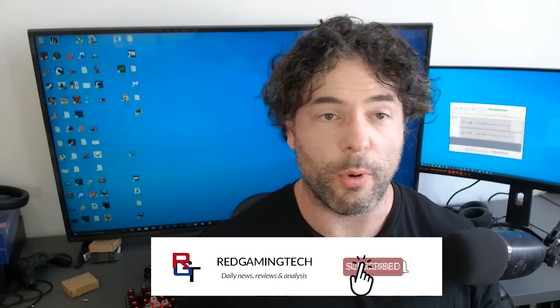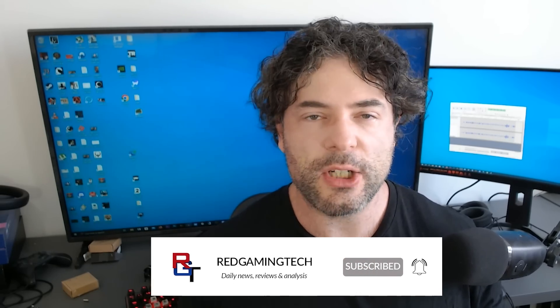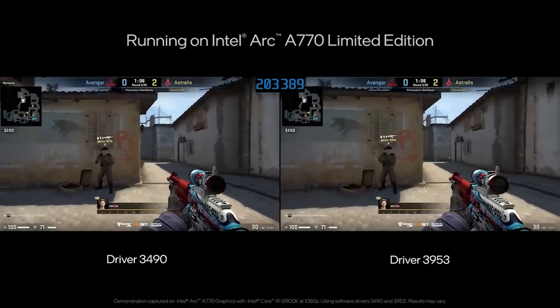Intel's Alchemist series of graphics cards received a fairly mixed reception at launch. When it came to DirectX 12 and newer game titles, performance was pretty solid. In ray tracing as well, we saw pretty solid performance competing against the equivalent NVIDIA GPU. However, in legacy titles — DirectX 9 and DirectX 11 — things were not as rosy.